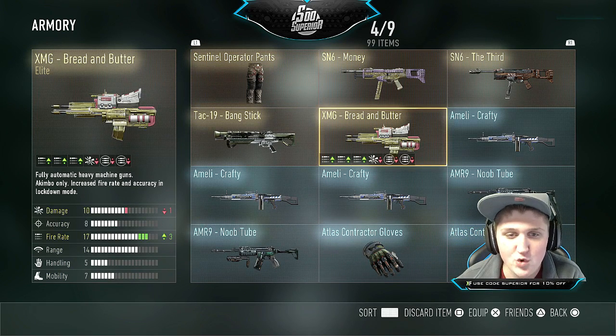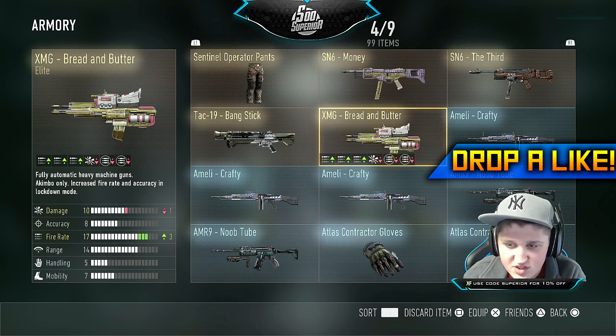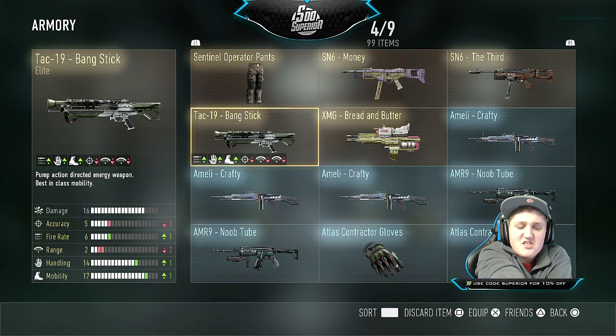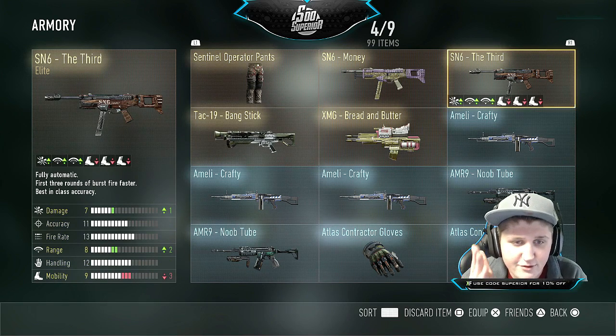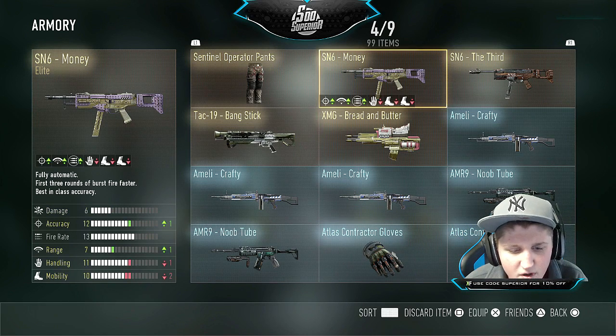So we're gonna skip right into the good stuff — the elite. Here we have another fucking XMG. Dude, I literally have enough XMGs to feed every single starving child in the world. Next we have the Bang Stick — this thing has minus two range for a total of two range. Might as well just knife them at that point. Next we have the third, which isn't that bad. Then we have the Money, which is okay.